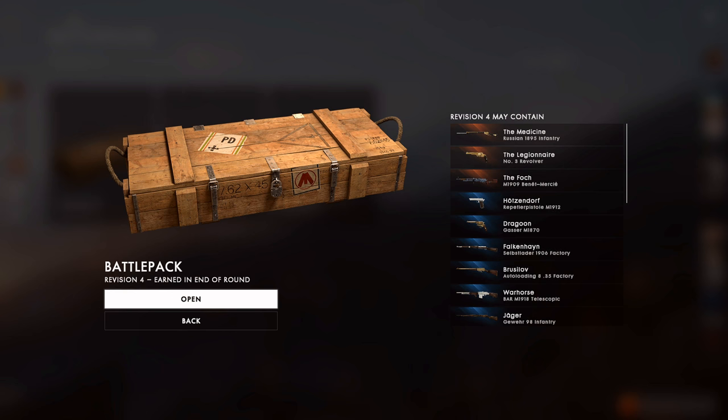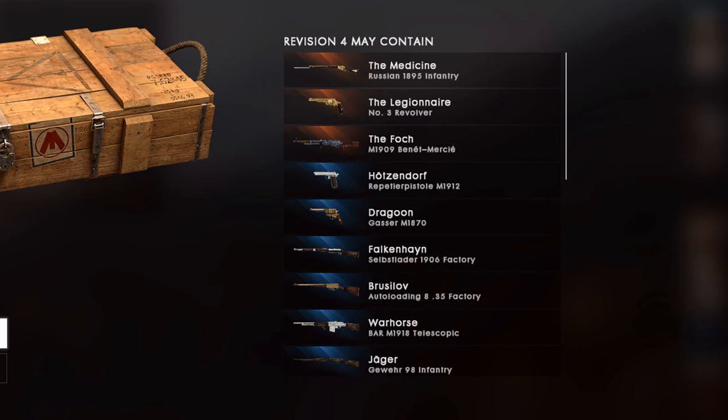Let's quickly look at what we can get in revision four. The legendaries: we've got the medicine for the Russian 1895. Obviously I can't show you any more because I can't inspect them since I haven't got them. Then we've got the legionnaire for the number three revolver and the fock for the M1909 LMG.